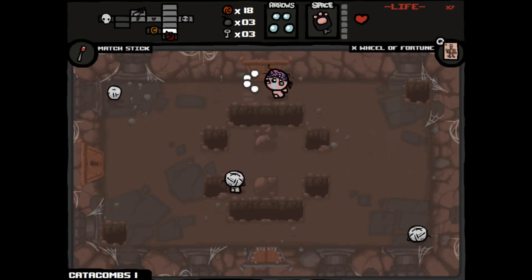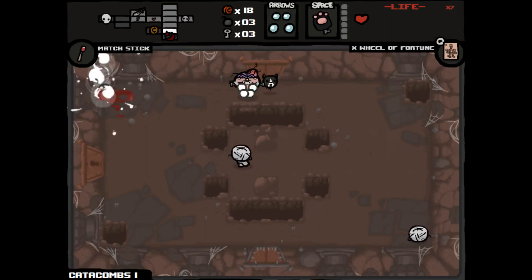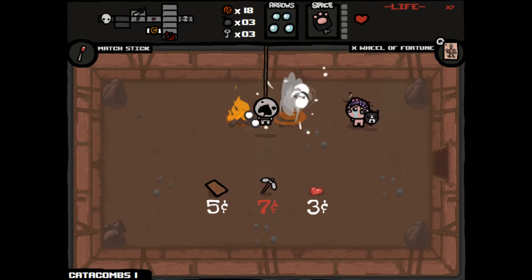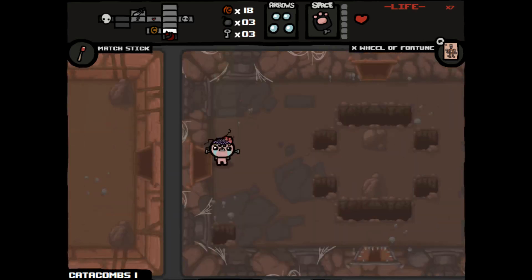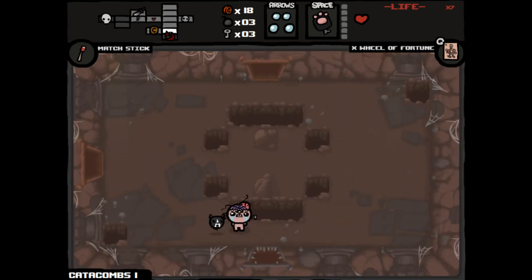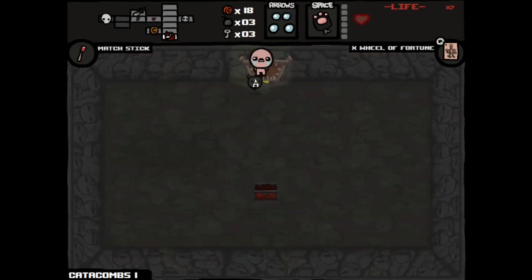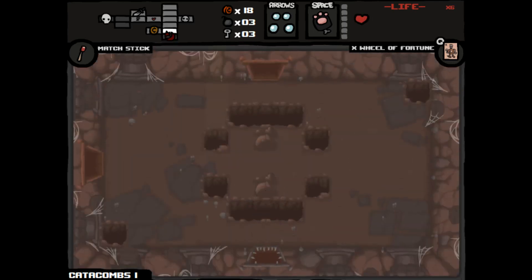We found our item shop, which is good. I wanted to go in that curse room because it's very possible we might get to become Guppy. It'll cost us a life, but we're still fairly early and we could get a health up from this boss — let's do it. A troll bomb. Alright, so we die. Luckily we spawned outside the room.